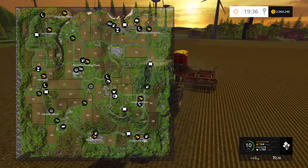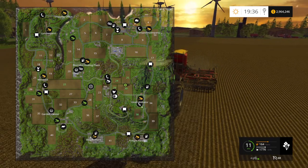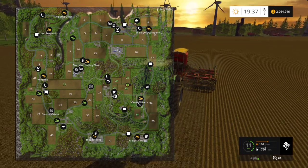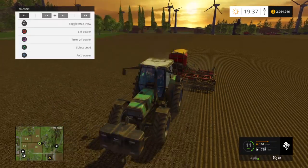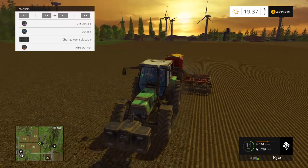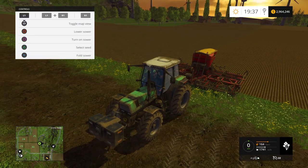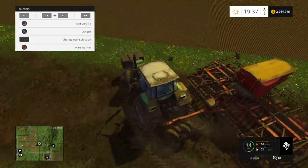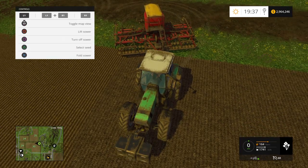I've basically bought field 22 as well - as you can see it's a big one - for my corn, like for the silage for the biogas plant. That brings in a little bit of money once the high demand comes out. Once the high demand comes out you get about 31,000 per shovel load. I've seen myself get 41,000 - it just depends on what they want and what they're after.